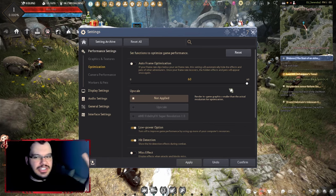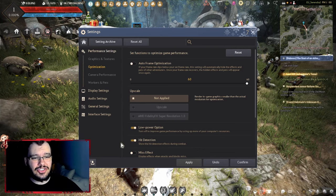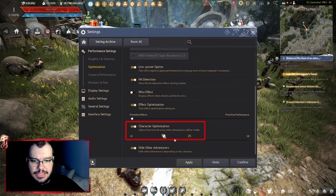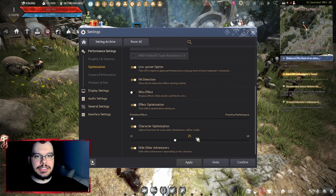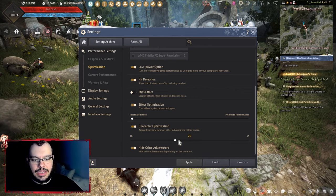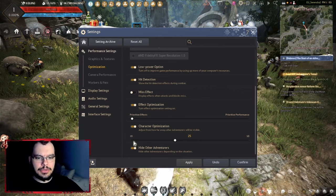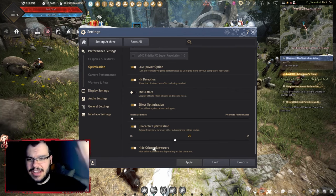Auto frame optimization will also make unimportant NPCs disappear automatically to save resources. You can do this manually in settings too, but the auto option handles it for you. For character optimization, you're choosing how many players you can see on screen and at what distance — it goes from 10 to 50. I keep mine at 25, which is fine. You can push it to 50 if you have a powerful PC.